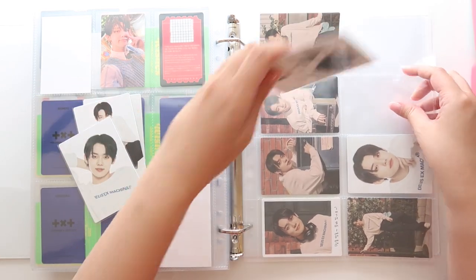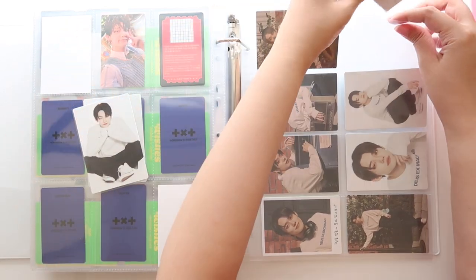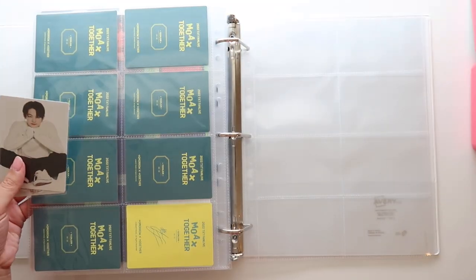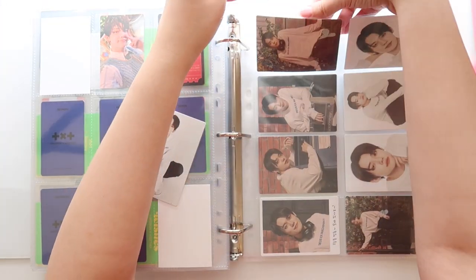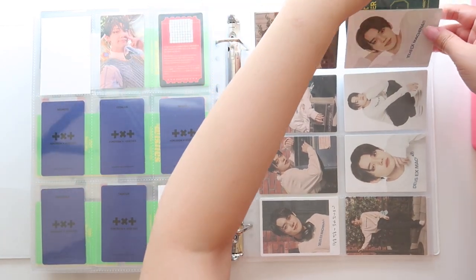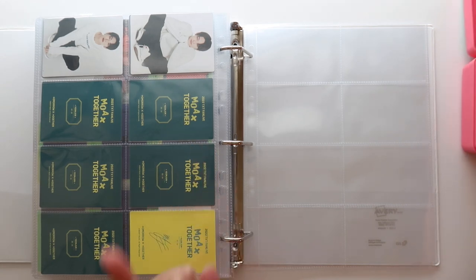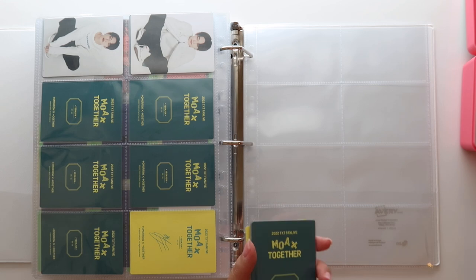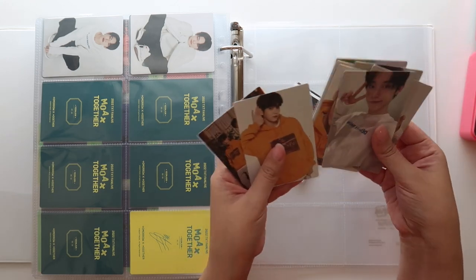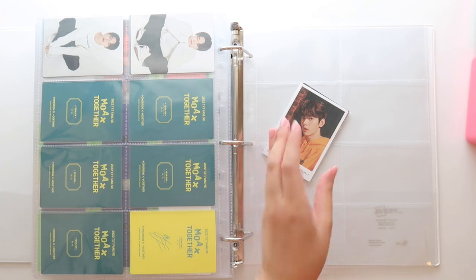This is number seven, and then number eight — doesn't it look like the Progressive shirt? And then we have these two, which are actually really cute. I'm going to need to put them on the back because I just really don't want to bring out another eight pocket just to put two photo cards in. I don't fully collect Soobin anymore. However, because we were really fortunate to get almost full sets of everyone, I'm just going to put some of Soobin's cards in here as well. I don't have his full set yet but I might try to complete it later.